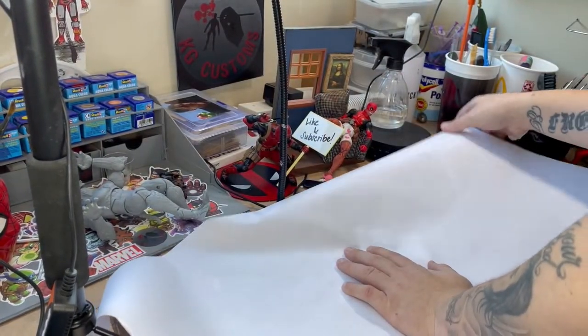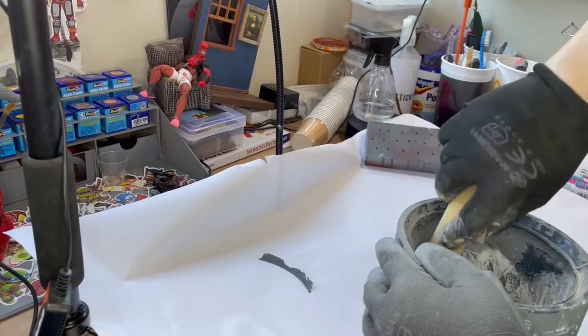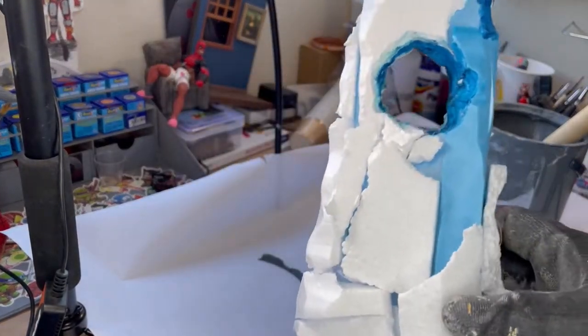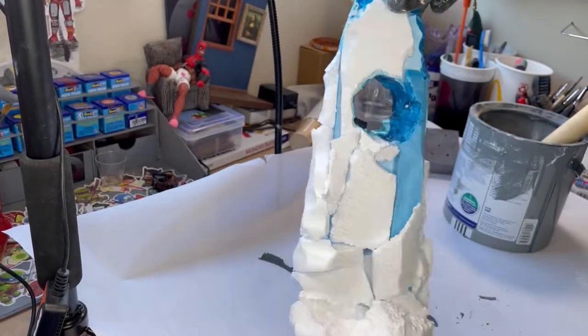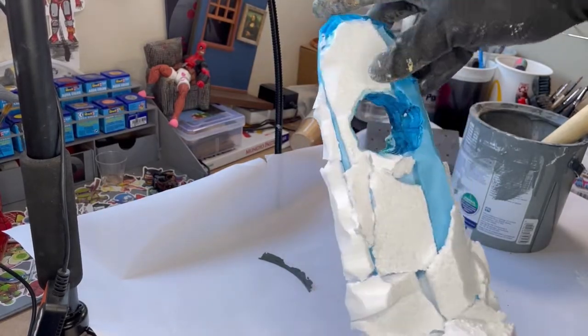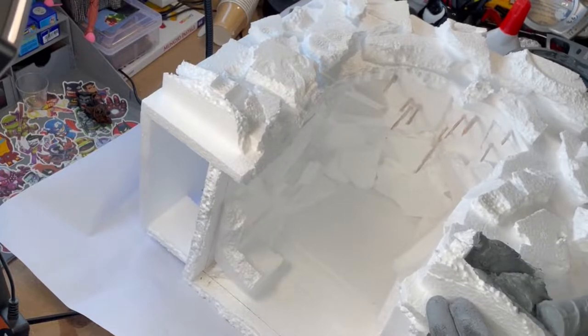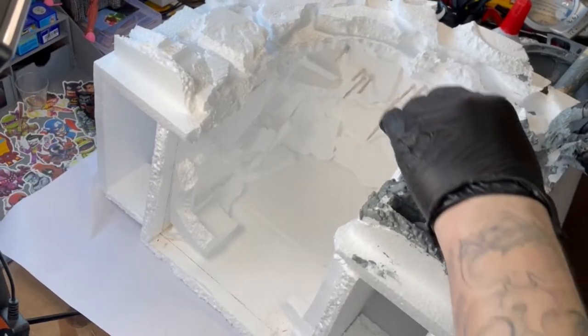Now for the messy part: my homemade texture paste, which is tile grout, mod podge, PVA, and paint. Off camera I created this place of power, which is probably going to be an Igni place of power — if anyone knows why, please leave that in the comments. And now everything can get a nice covering of the texture paste.